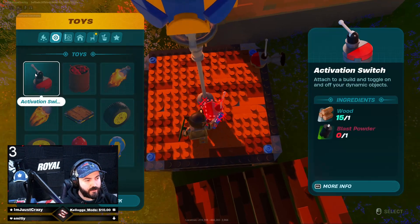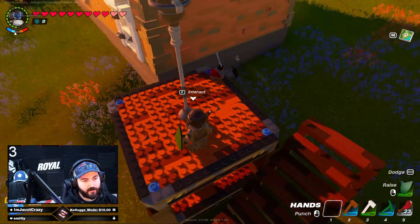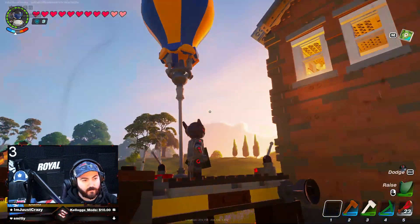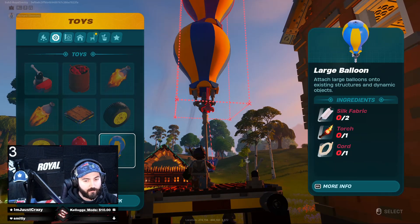On top we've got the switch so you can turn them on and off, which is one wooden rod and one blast powder. I've also put a booster on the side to see if I can control it while it's in the air.